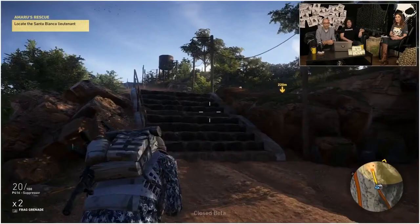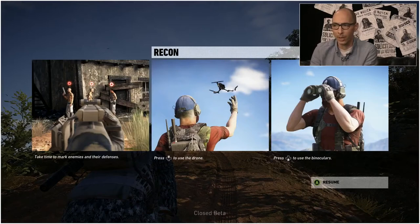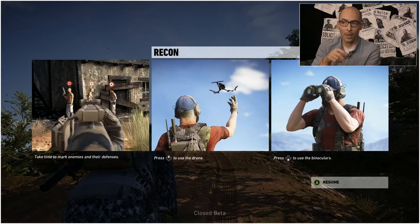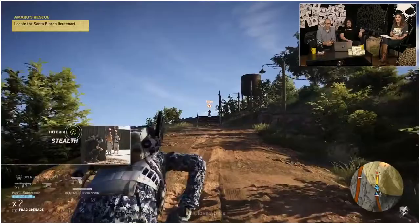It seems we're approaching the first location to get some intel about Amaru's location. We get a tutorial here — tutorials are displayed in three panels and help you figure out what you can do with the tools available. You can use your binoculars, your drone, and aim to mark the enemies. This is basically the recon element of Ghost Recon — it's the recon part.